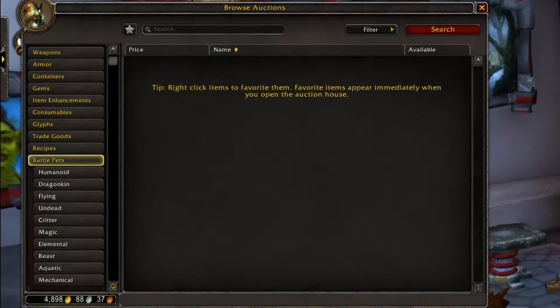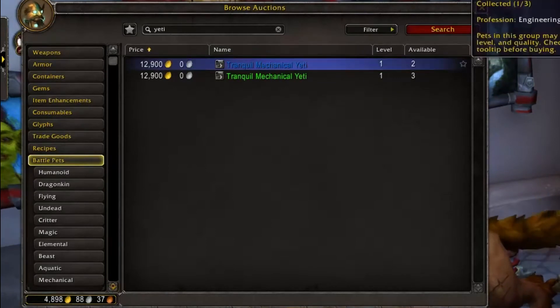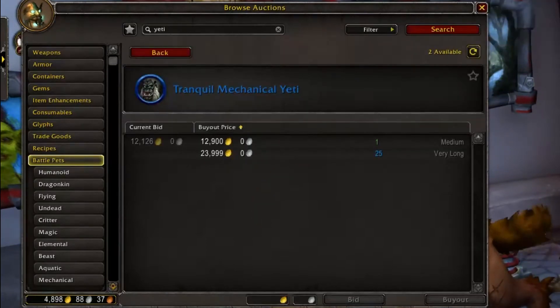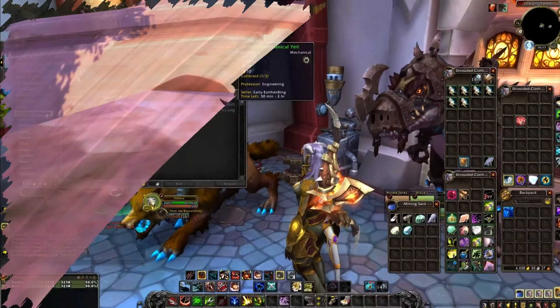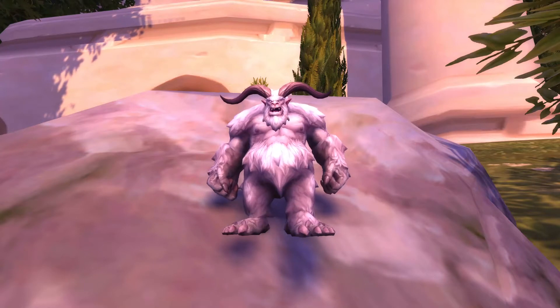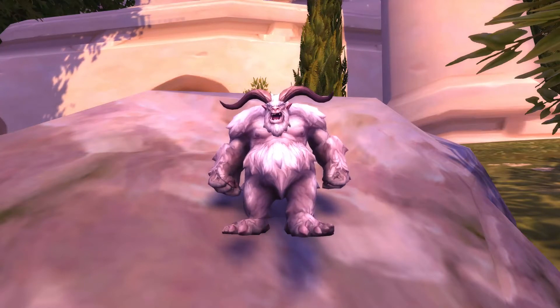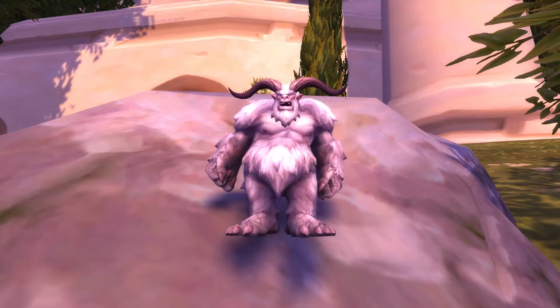Here at the Auction House we can see that the Yeti is selling for 12,900 gold. It's actually not that expensive all things considered, given that it actually can't be obtained anymore through questing to make it yourself. Well, that's it — that's how you acquire the tranquil mechanical Yeti. Sorry it's not something super simple like just farming it, but sometimes that's how it is with these battle pets.